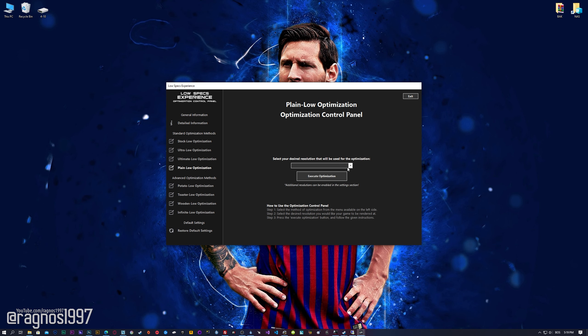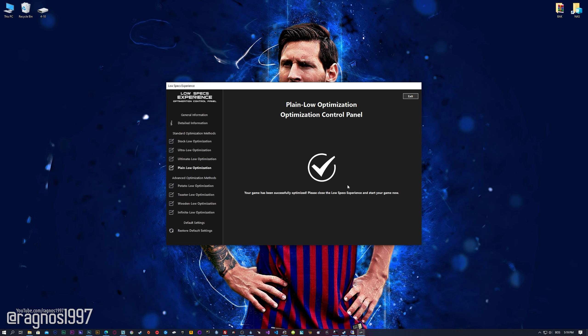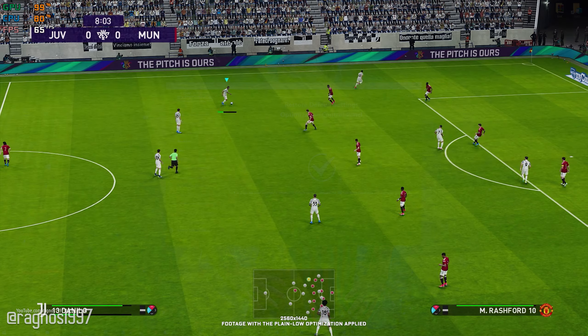When the optimization control panel loads, simply select the method of optimization and the resolution you would like to render your game at. This is something you will need to experiment with on your own in order to see what works for your system the best. Once you decide which optimization method and resolution you are going to use, press the Execute Optimization button and then start your game. If you are not satisfied with what you see, you can always restore your game to default settings by choosing the Restore Default option.